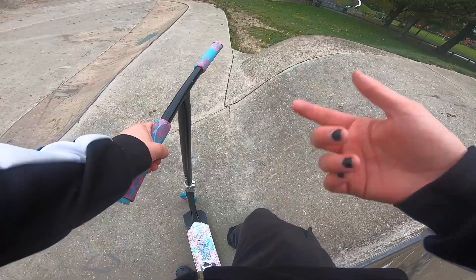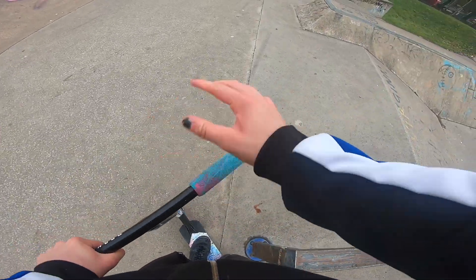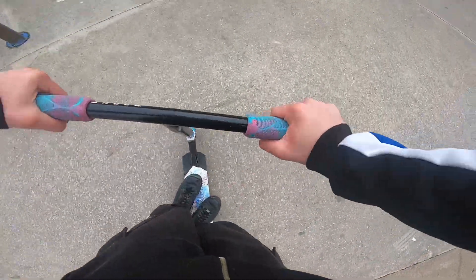Now up here we'll do the up ledge on that. On the up ledge we'll try feeble, up smith bar — a few different things. There we go, smith grind is very small. We'll hit this down rail while we're here — little bar side down it. There we go.